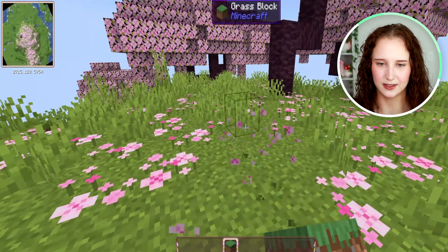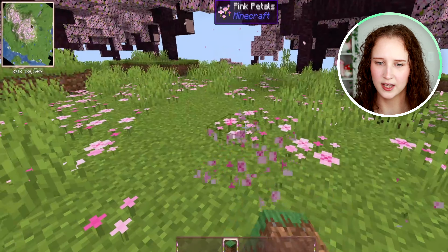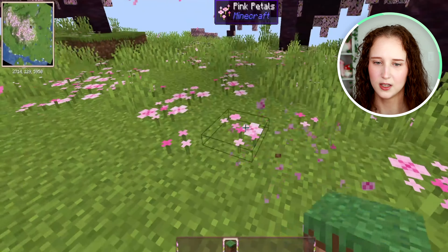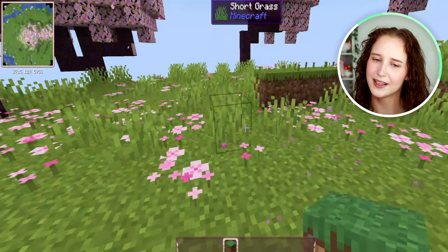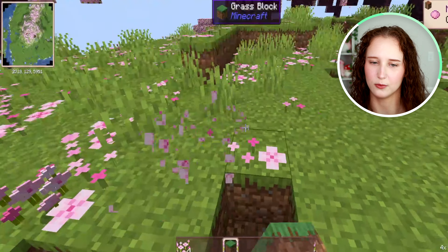First we are going to clear out some land. I'm just going to do this and grass will drop some seeds that you can grow into wheat. Sometimes it's nice to have to clear out land anyways because you might get some seeds, and I'll just clean up everything that we break afterwards.